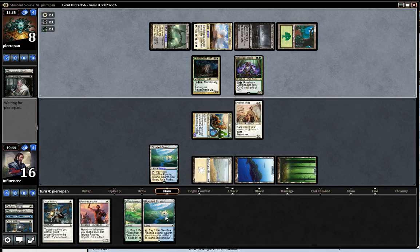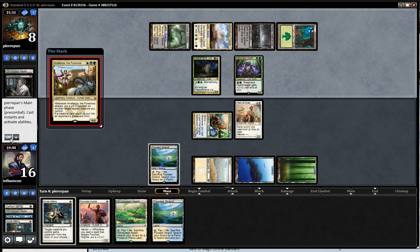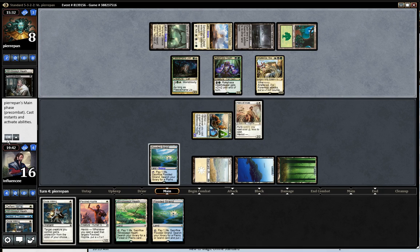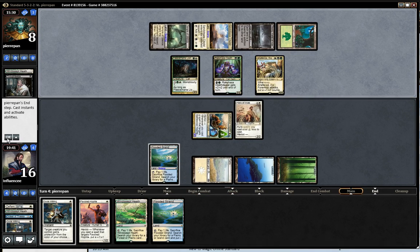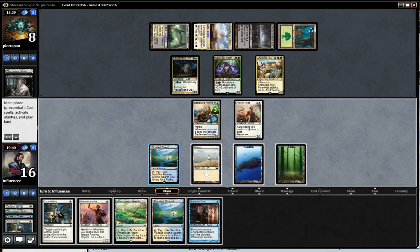He's tapping some lands — looks like an Anafenza. Anafenza resolves. He's not attacking. Do I Aqueous Form here? I could Aqueous Form, attack all out, he has to block, block, block, and then I could Gods Willing it.